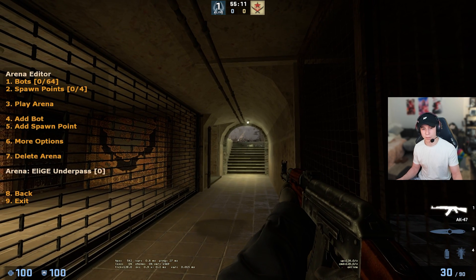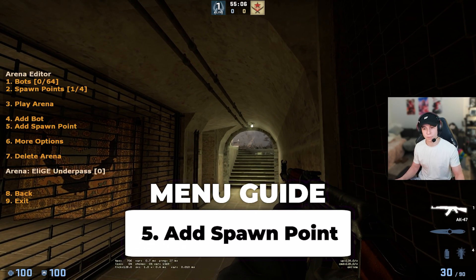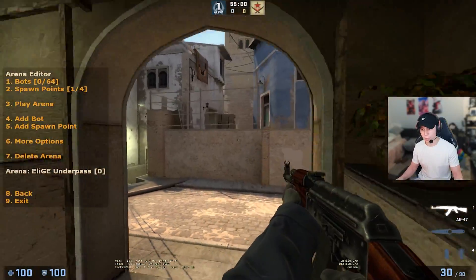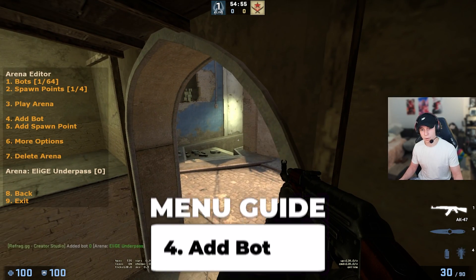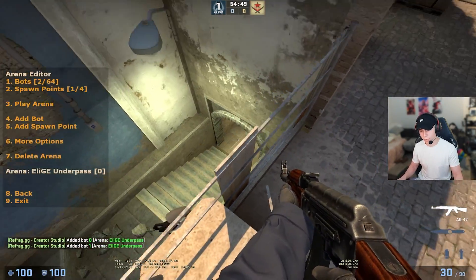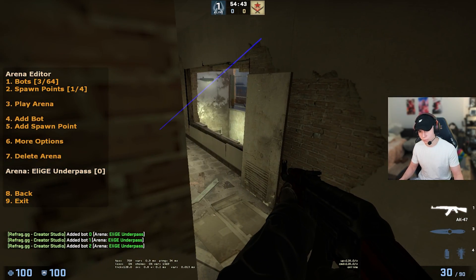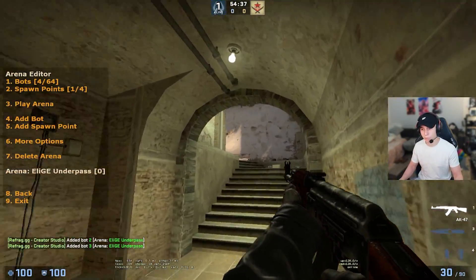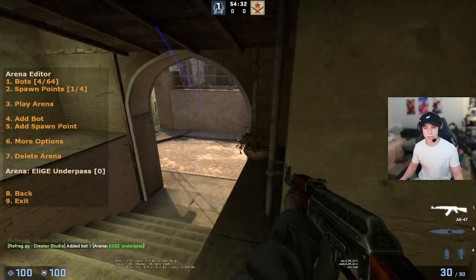First, I'll add a spawn point with 5. Then I'll go into putting where I want to place the bots — just some common angles that people are playing. We'll add a bot here, a little bit of an off angle, one that's looking down at us — these are the standard spots people are usually holding. We can put another one here since they usually hold this, going through the whole process of how I want to be clearing certain angles going out underpass. Maybe there's an angle I'm normally having trouble with that I can just add a spawn point for and get really comfortable playing against.